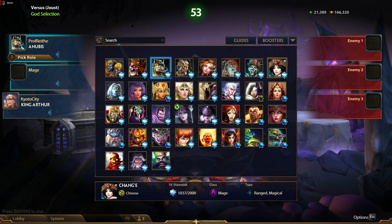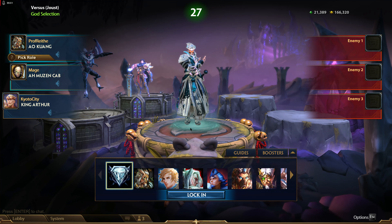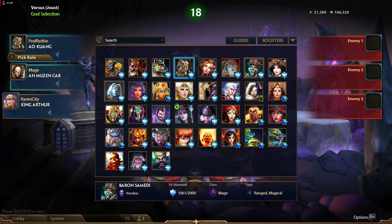Mage is an interesting pick for Joust because you're only really important at the start of a team fight. Once you've used your initial full kit you're not as important, because once one enemy dies your area damage isn't as useful. So it's pretty important to pick a mage that can fight. We're going with Ao Kuang here. It's important to pick a mage that can do high amounts of single target damage. Anubis is one choice; you've also got Baron Samdi, Poseidon if you build him right, Sol, Freya, and Chronos.